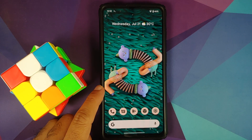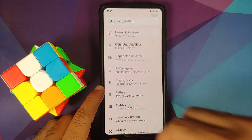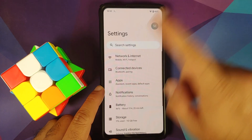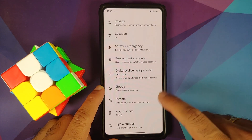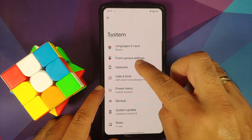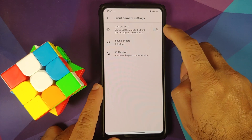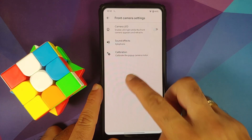Heading over into Settings — new UI, new style, everything is smooth. Let us go into System, then into front camera settings. Yes, the front camera works absolutely fine. Pro tip: make sure you have disabled the camera LED and then you can use your favorite GCam port without any issues.